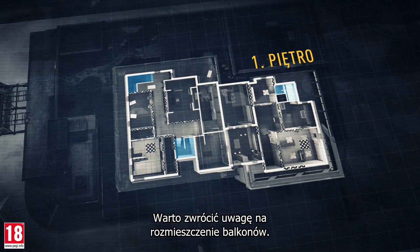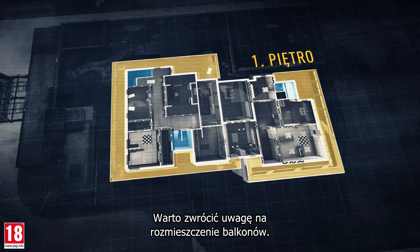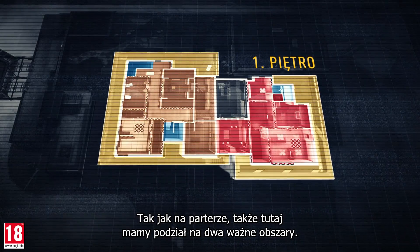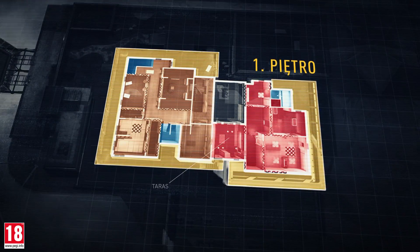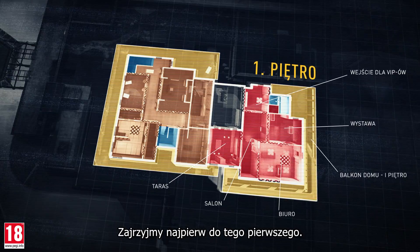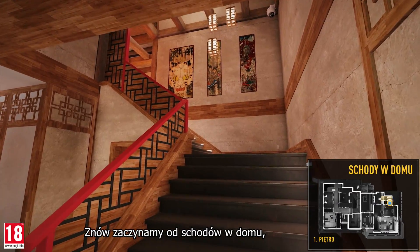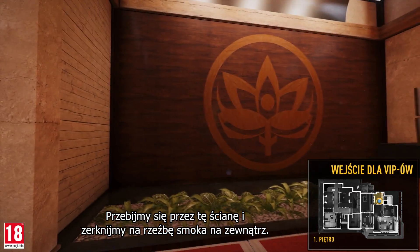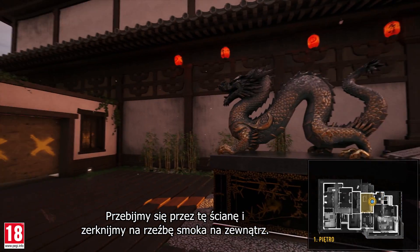Time to hit the second floor. Take note of the position of the balconies. Like the first floor, this floor is also divided into two important areas: the karaoke tea room area and the exhibition work office area. Let's go into that last one first. Starting from the house stairs, we go up and arrive at the VIP clearance.